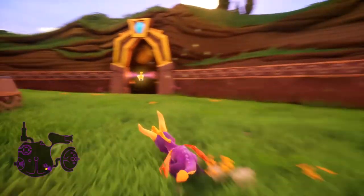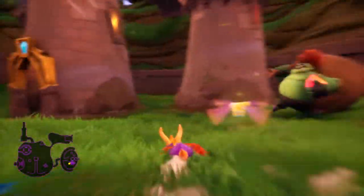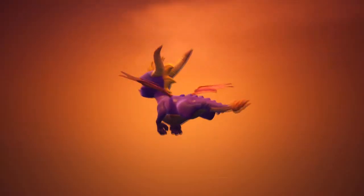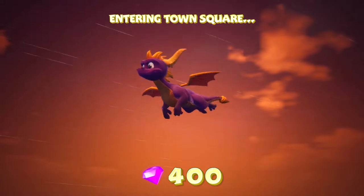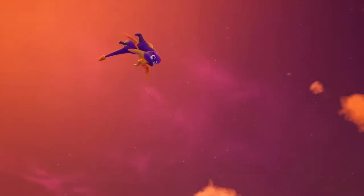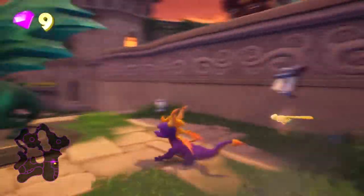Not quite 10 lives yet. The Treetop level — god damn it, definitely not looking forward to that one. It's a fun level when everything goes right, but things never go right. Let's go to Town Square — I always like this level. We've got 400 gems here. It's kind of weird coming back to these earlier levels to see just how few collectibles there are. There might be an egg on this level too.